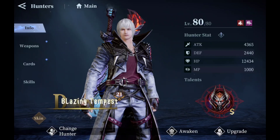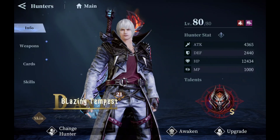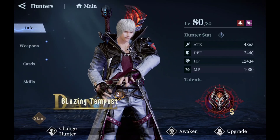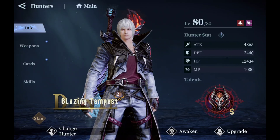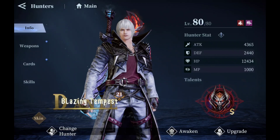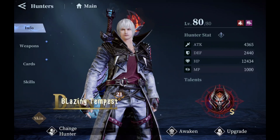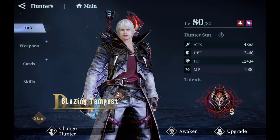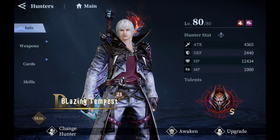Welcome back to another Devil May Cry Peak of Combat video. For this video we're going to be taking Blazing Tempest into three different scenarios: co-op against Baah, where he should be able to get the most damage, then Bloody Palace to see how we do with the team, and then Boss Hunt to see if we can get some good damage.